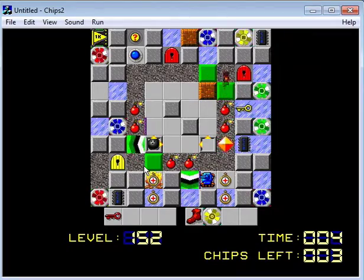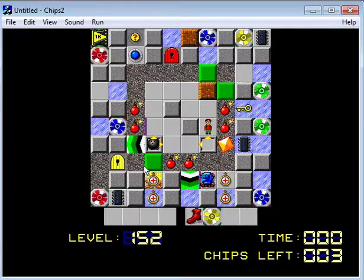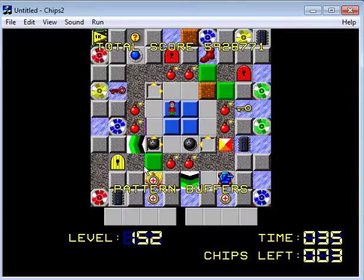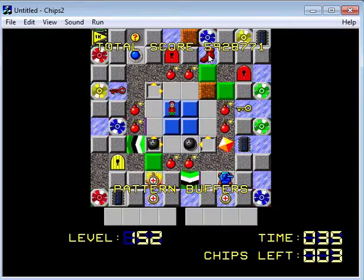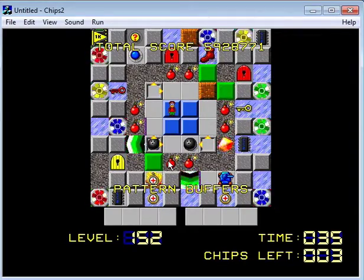Wait, where are we now? We're over here. I just wasted that. This is amazing — I love the design of this level, this is cool. So what are we doing here? Those are fire boots, not dirt boots. I don't know why I thought those were dirt boots. We can blow this up as well, or with a bowling ball, providing we can get in there.